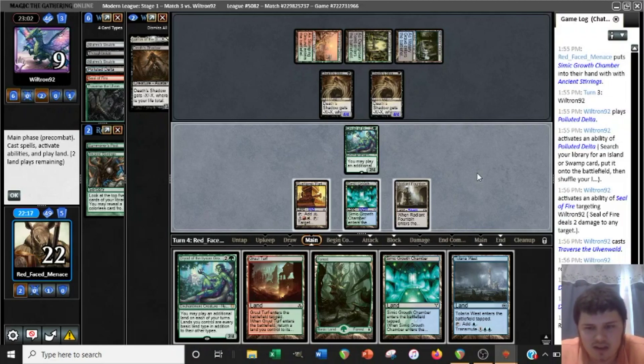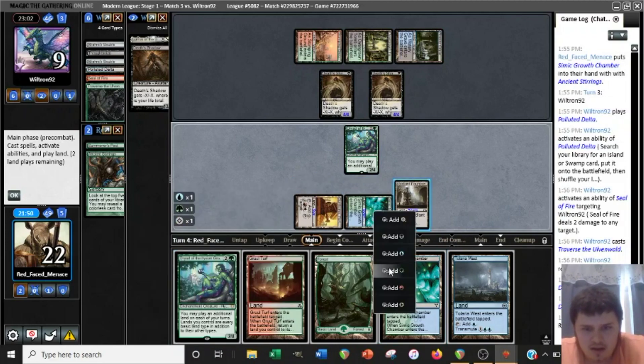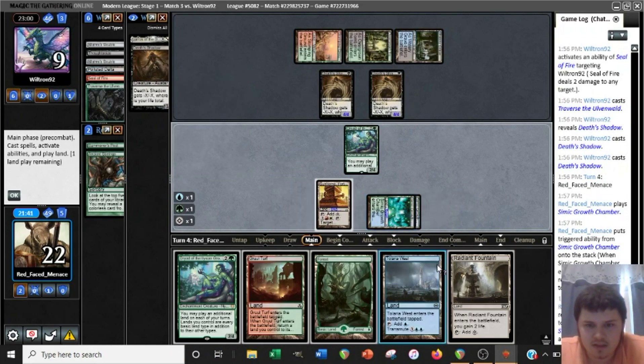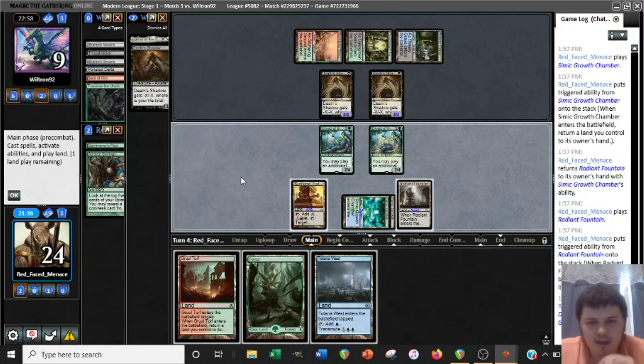We can try to set up for a Tolaria West next turn, letting us wait to decide if we have enough mana. If we play Dryad, we get to play 3 lands, bounce something — that would be 7 mana. So it wouldn't really be a Titan next turn anyways, but it would let us transmute for Explosives without being exposed to a discard spell. I think that's probably the best line. I'm going to go ahead and play a Bounce Land first, to get as many land drops out of the existing Dryads.